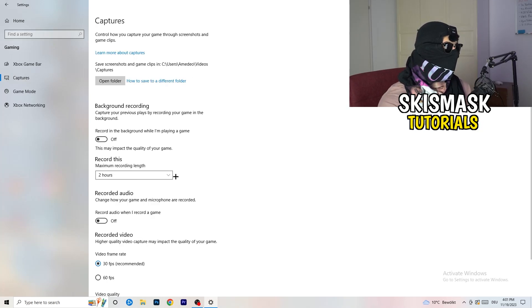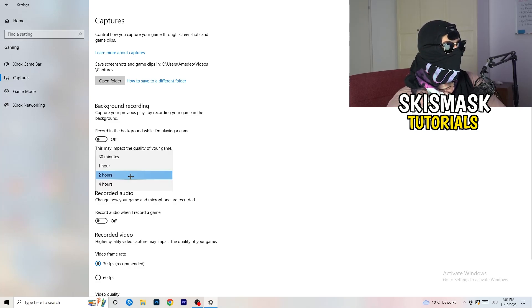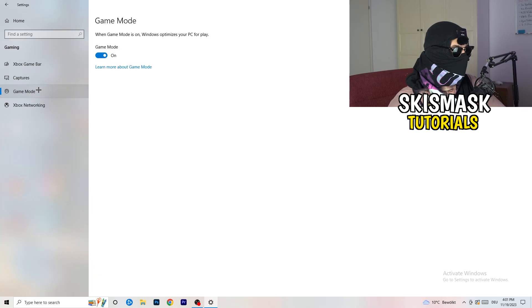Afterwards, go to Captures on the left-hand side. Go to Background Recording and turn off 'Record in the background while I'm playing a game.' If you want to record something, use software like OBS or Broadcaster Studio — which is made for recording games and your screen, not Windows. Something running in the background recording you is something you definitely don't want. Also, if you do record, set it to 30 minutes max and turn off background audio recording.